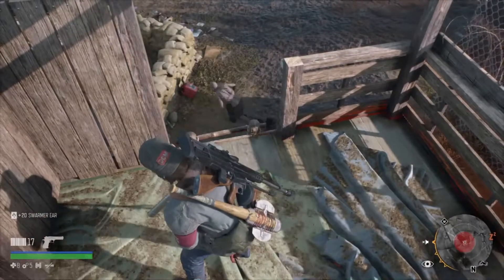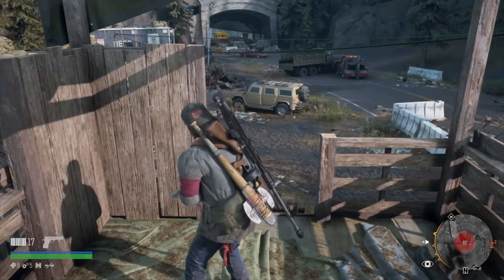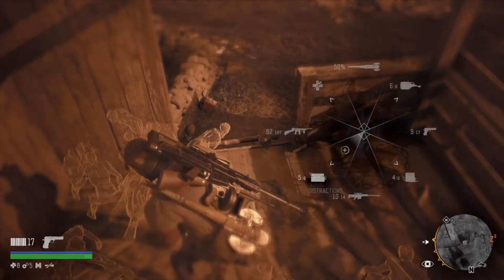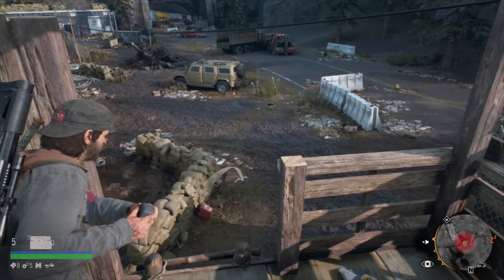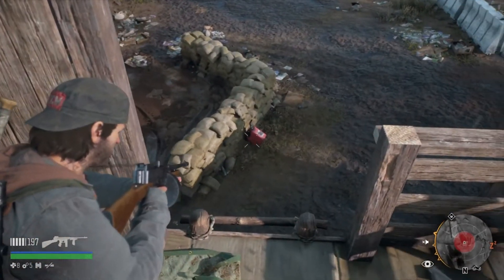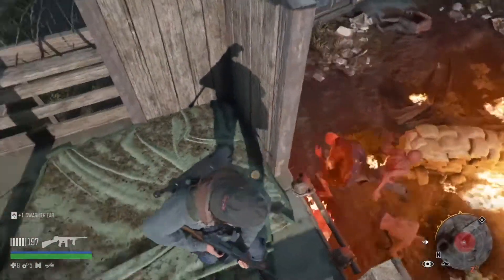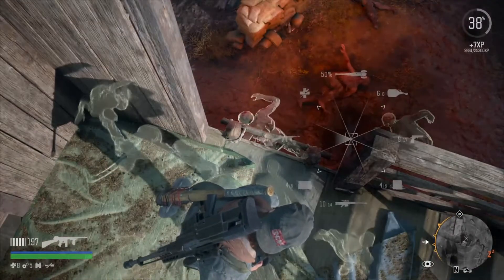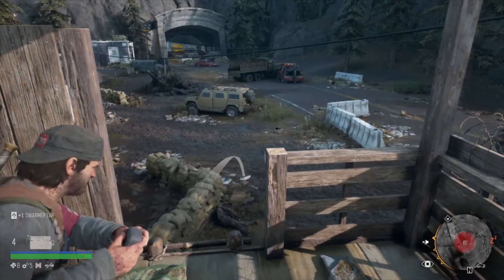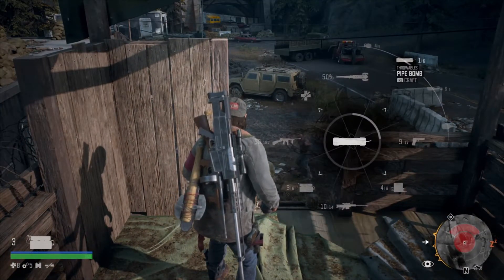That's going to light them. It doesn't take them all out but it does get rid of quite a few of them. We're going to use our attractor. There's still quite a bit down there — we're going to use another one and put some good shots in. We're just going to use one of our pipe bombs.